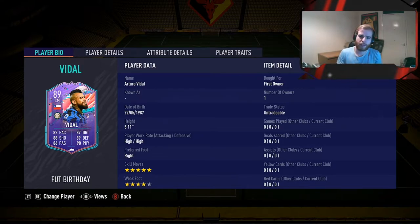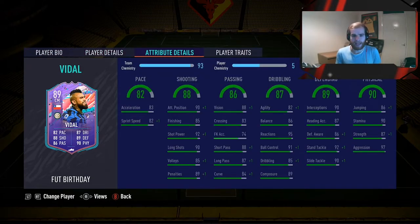He gets a really good link to Perisic, obviously the right mid for Inter — so that's a green link right there. You can obviously get links to Ronaldo, Ribéry, if you have those kind of players. Looking at his attribute details here, they're absolutely unbelievable across the board.